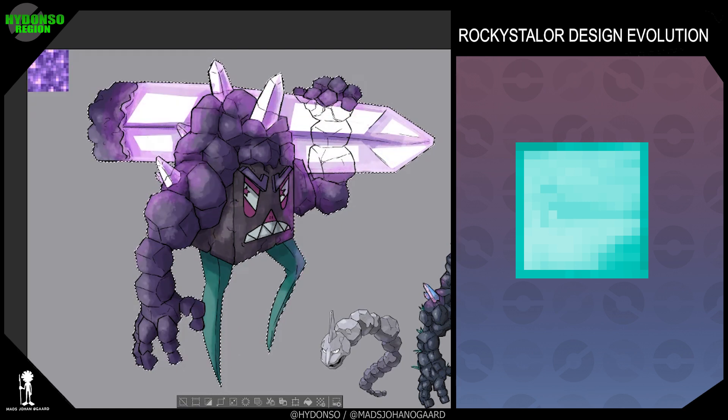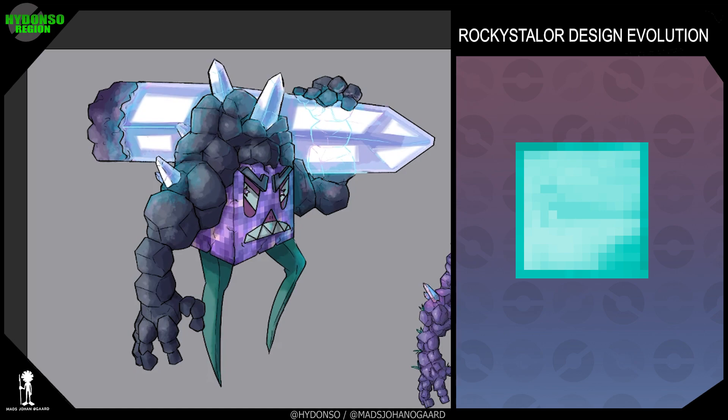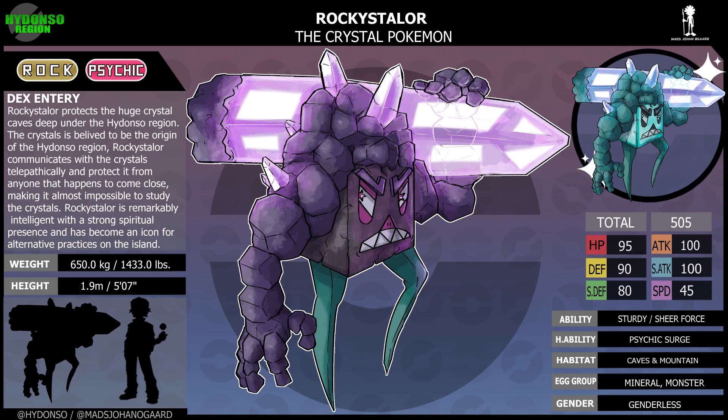Its shiny takes more inspiration from Minecraft and is based on refined diamond blocks. Rocky Stellar, the crystal Pokemon. Rock, psychic type. Ability: Sturdy and Sheer Force. Hidden ability: Psychic Surge. Habitat: caves and mountains. Dex entry: Rocky Stellar protects the huge crystal caves deep under the Hydanso region. The crystals are believed to be the origin of the Hydanso region. Rocky Stellar communicates with the crystals telepathically and protects them from anyone that comes close, making it almost impossible to study the crystals. Rocky Stellar is remarkably intelligent with a strong spiritual presence and has become the icon for alternative practices on the island.